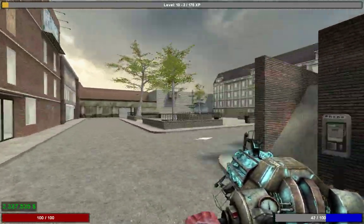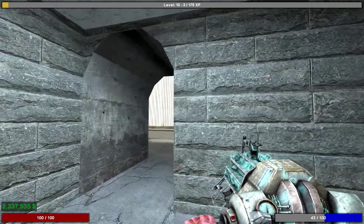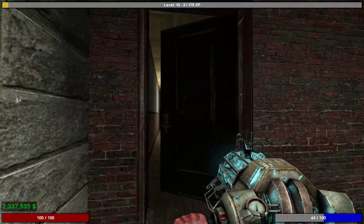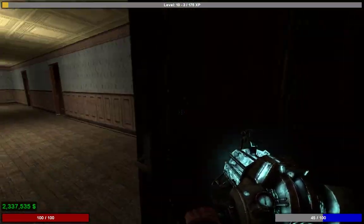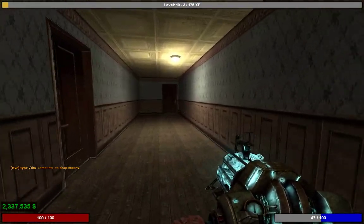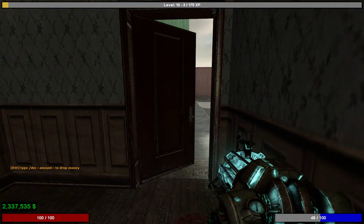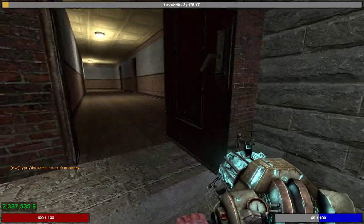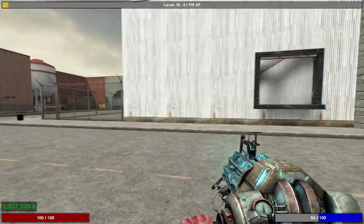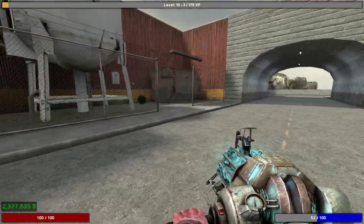There's another strong base right around here — this is actually the strongest base on the server. The door here automatically closes, so you'll want to base here in most cases if you can. As you'll notice, when you open the door it automatically closes, which is very good in a raid because attackers have to keep opening the door to shoot your props. Make sure you've checked out the first video on how to build a good base before you base here.